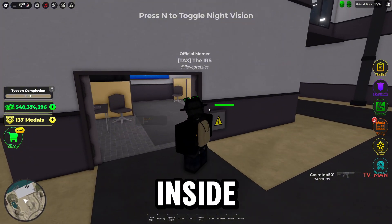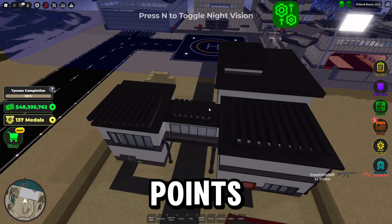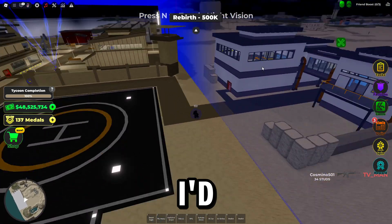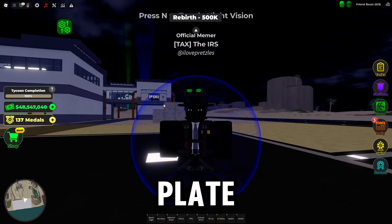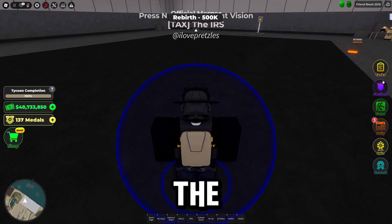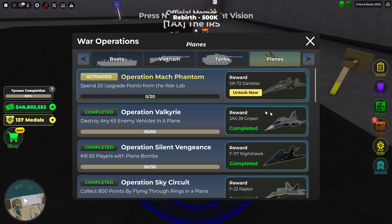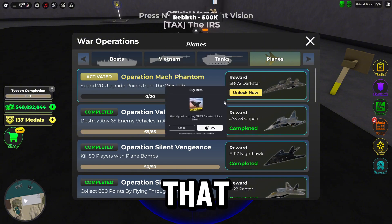Close this door so nobody can get inside — so you can't invade this. I wonder if you can take people's points, that could be interesting. So this looks interesting. Now let's go check out the plane. It is attack. Spend 20 upgrade points from the War Lab — Operation Mach Phantom. I guess you gotta get 20 points from the War Lab, but I'm not doing that.